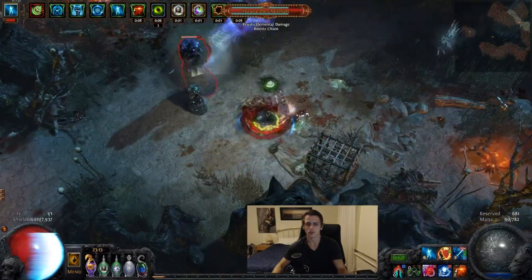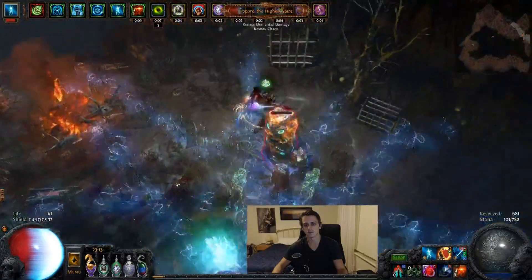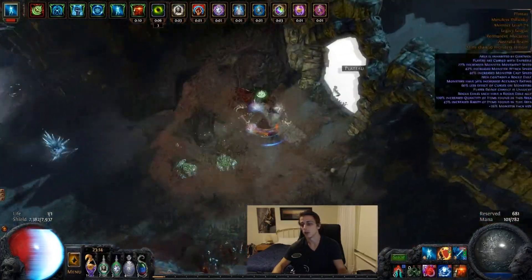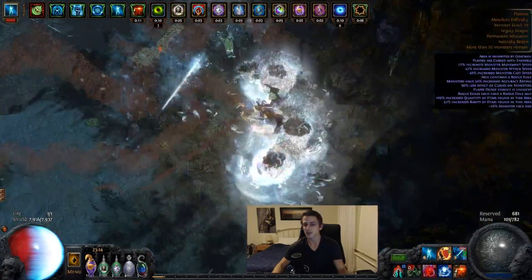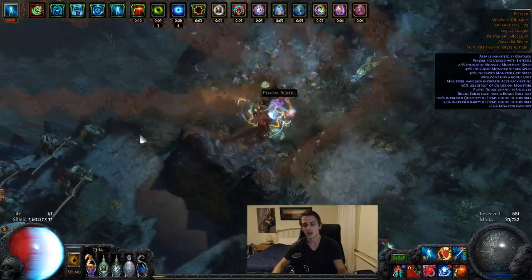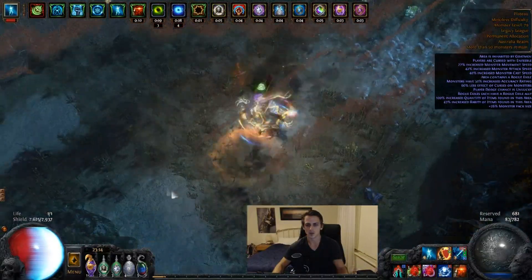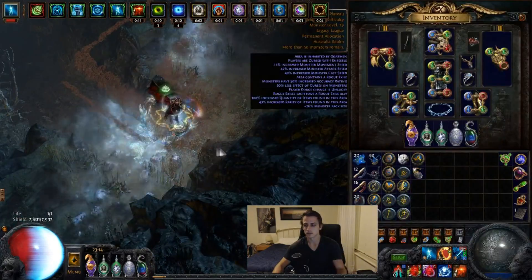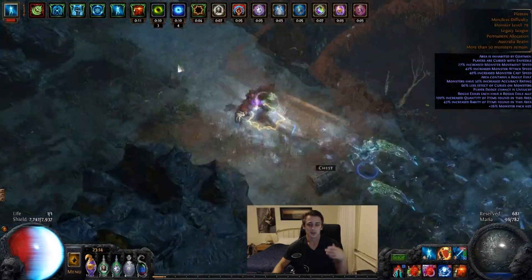Shield charge around everywhere. For boss fights, just throw a couple of traps, drop our Frost Bomb, and try and kill it. Just dash around, get your Frostblades in — it's pretty fast. It's probably one of the fastest characters I've played in recent memory. Maybe Votaxic Sparkle was a bit faster, but even with Enfeeble and all this, it ends up being really fast and really safe too, because the freeze mechanic is what makes this sort of build really safe.